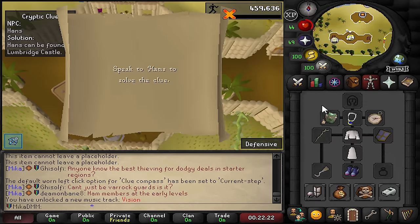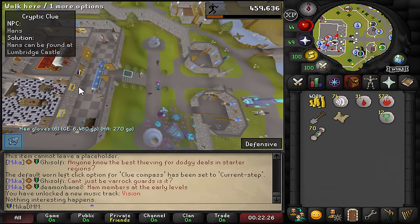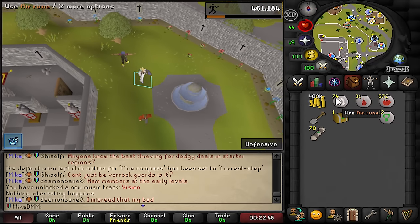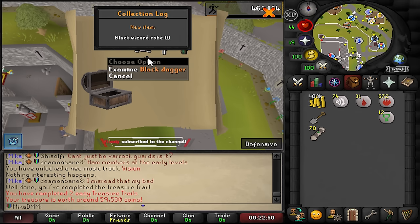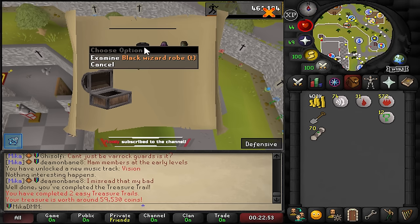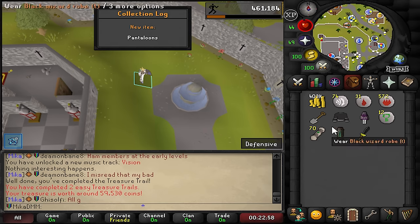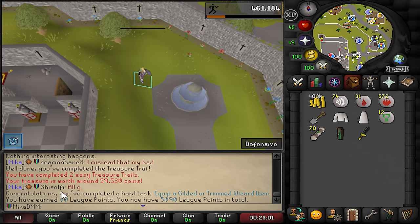Clue scroll - I don't even need to look what it is. Boom, I go there. First I click spade just in case, but this one is to talk to Hans. And that's a casket. I'm going to stack 10 at a time but for this one let's just open it. That's beautiful - these are unique clues. We got pantaloons and the black rope tee. Equip a gilded or trimmed wizard item - 80 points just for that. Beautiful.